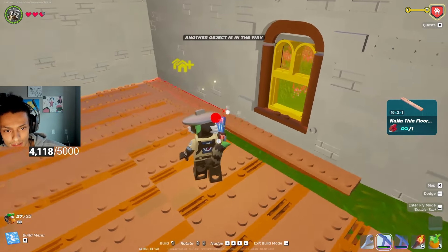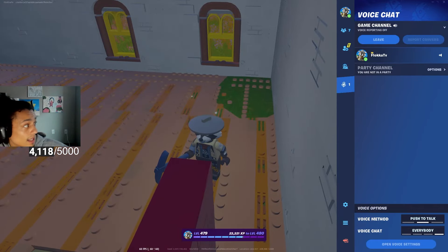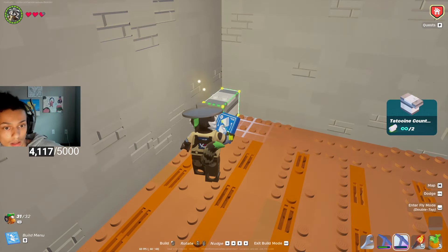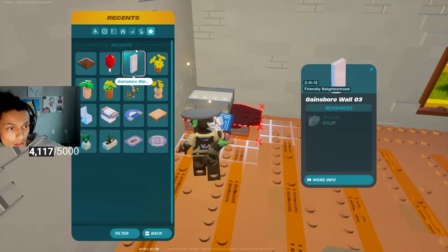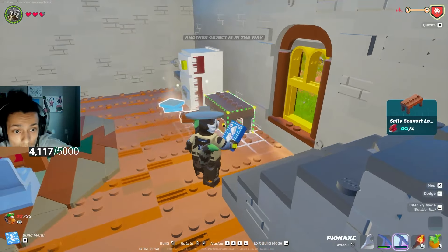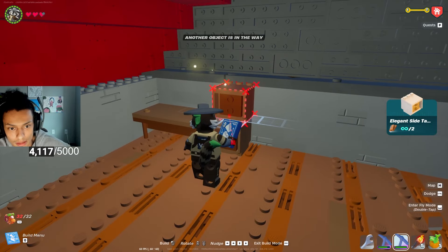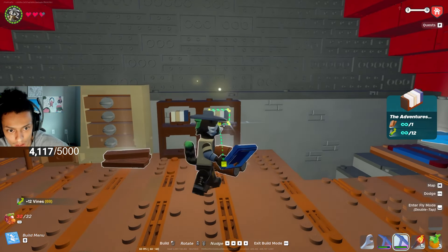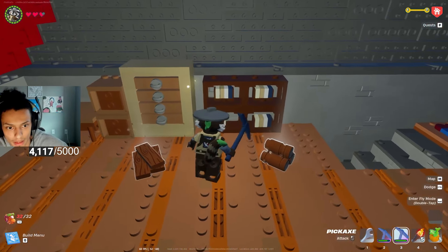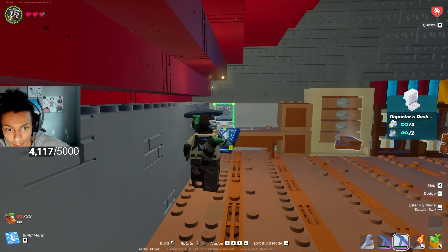My gosh, chat. If the interior doesn't call for this getting hidden, I'm going to cry. It's not a perfect square, but it'll do. Sink. Let's just do — gonna throw if we just do like this kind of give it that look that we're looking for, and a computer here.